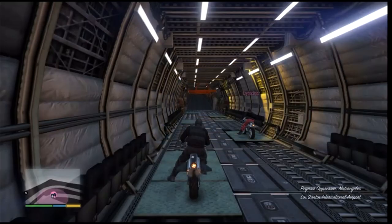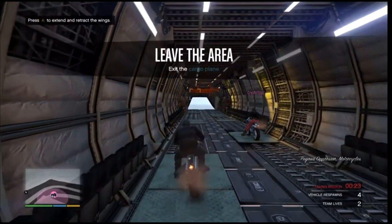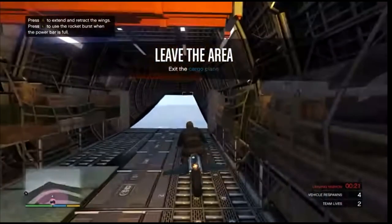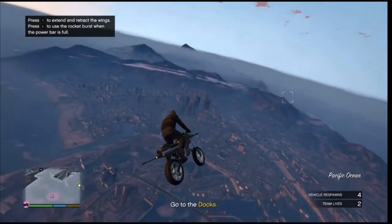Once you load into the job, if you are the first player — the host — you will be getting the black joggers. If you're the second player, you'll be getting the red joggers. Whenever you fully load in, go ahead and head to your apartment.